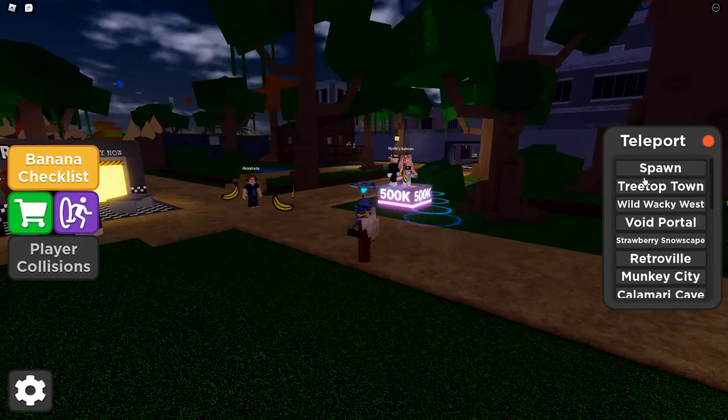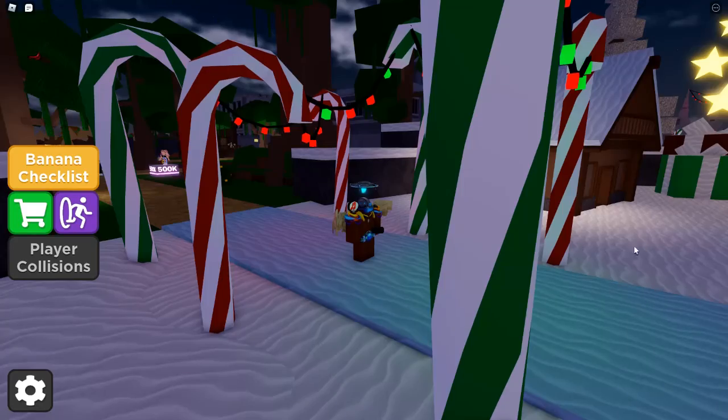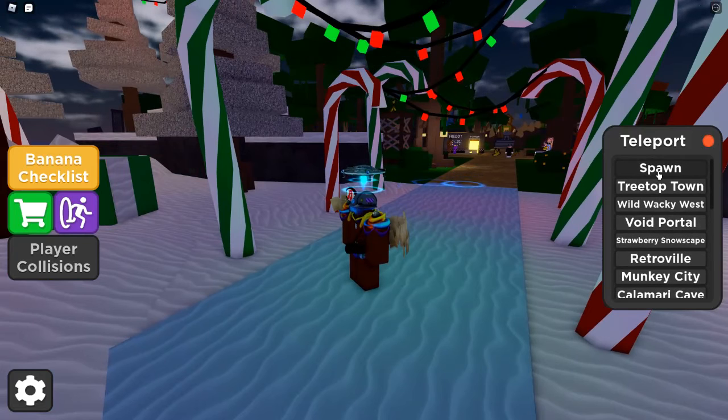You are here. I don't know, maybe they're here. Then you're gonna go to the spawn. Another tree, tree, tree tap, stone, or the wacky vest, or void portal, spawn.